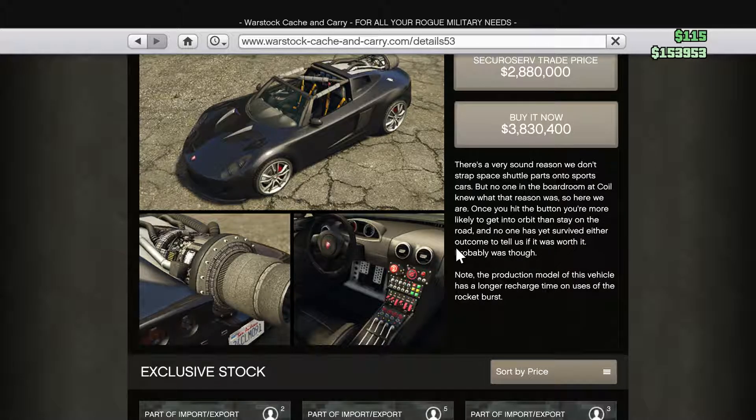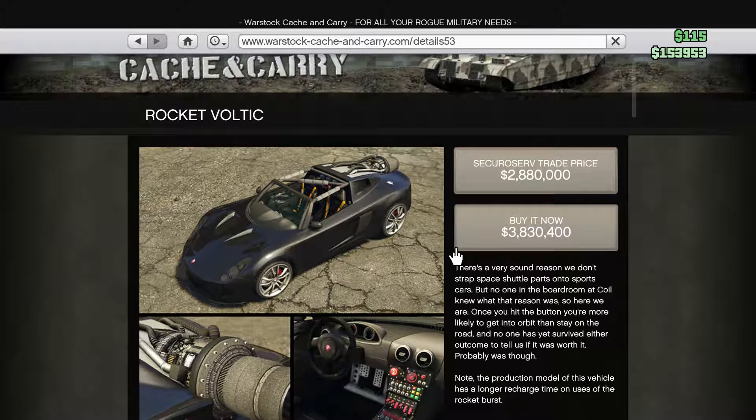The Rocket Voltic is going to be the last one to end the video. Basically, the Rocket Voltic is the Voltic modified with a rocket strapped on the back, and you can just activate it and go from zero to eighty in about two seconds. It is amazing — a really good car and really fun to drive.